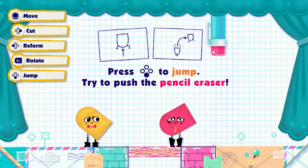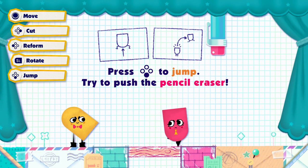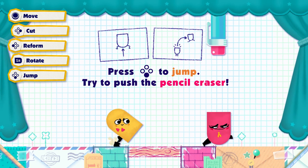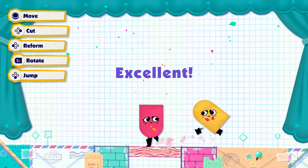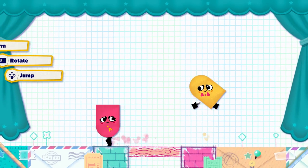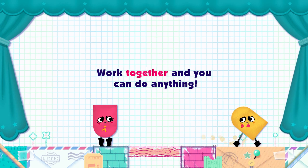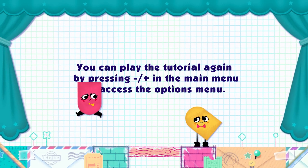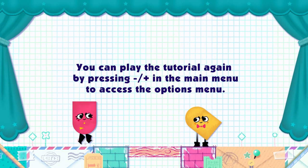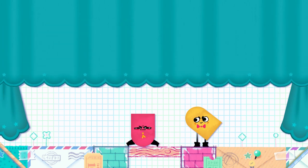Press to jump. How am I not jumping? What's my jump button? You need to jump on me — there we go. Get on me, and then push the pencil. Nice job! Work together and you can do anything. Yay! You can press the tutorial in the main menu. So I guess we push start to continue. That was beautiful — I love the facial expressions though.